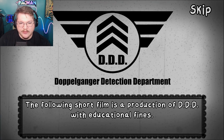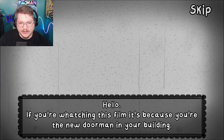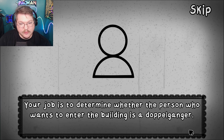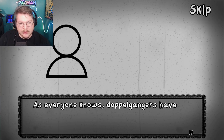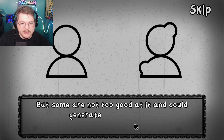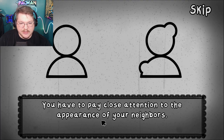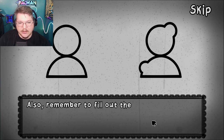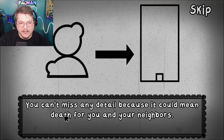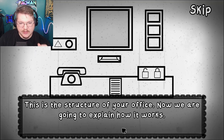The following short film is a production of DDD with educational purposes. 'Hello, if you're watching this film it's because you're new to the doorman position. Your job is to determine whether the person who wants to enter the building is a doppelganger. As everyone knows, doppelgangers have the ability to transform into and impersonate another person, but some are not too good at it and could generate imperfections - those are easy to spot. Pay close attention to the appearance of your neighbors.'